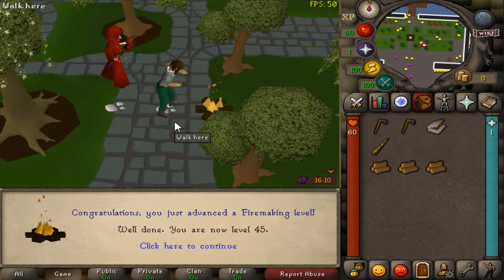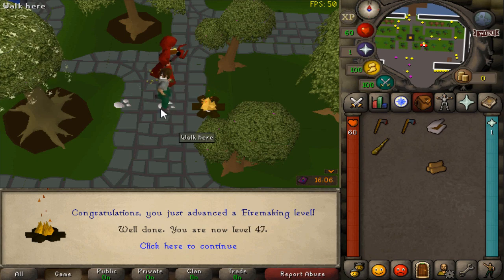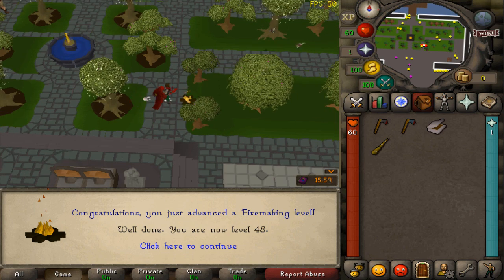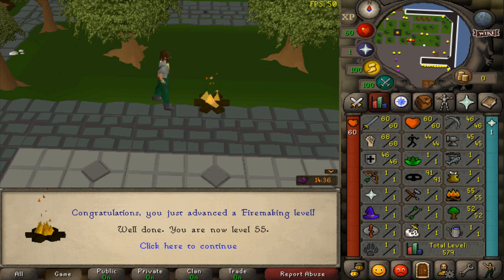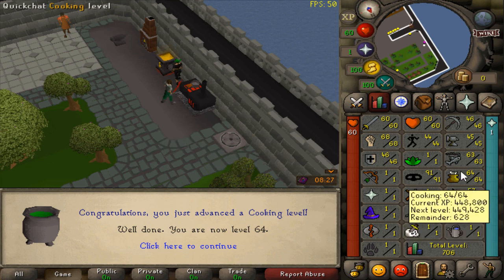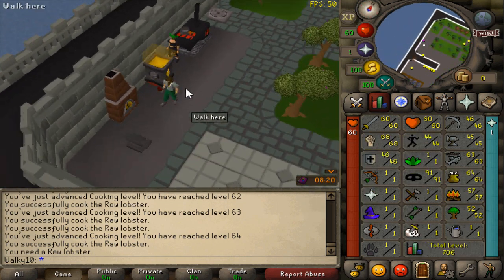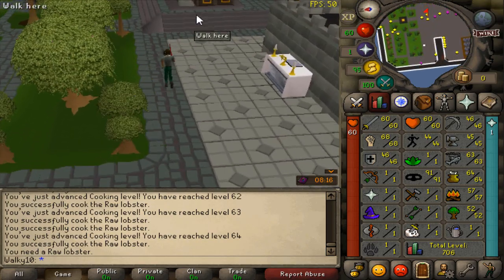Another thing I love is you can make bonfires for Firemaking — the quality of life and polish is very high because this server has been in development for over five years, so you can expect things like that. Make sure to join if you want a fully polished quality server. We got 50 Firemaking coming in, total level is almost 600 — we've got 63 Firemaking and 64 Cooking, already over 700 total.